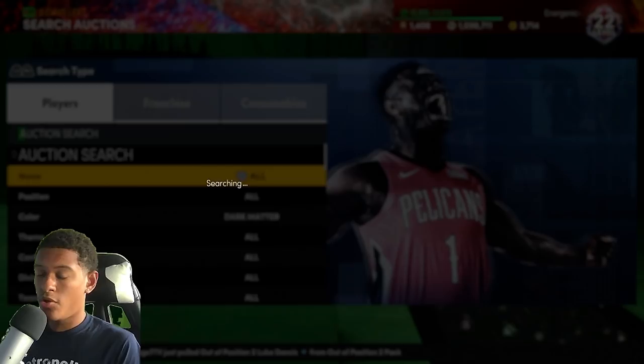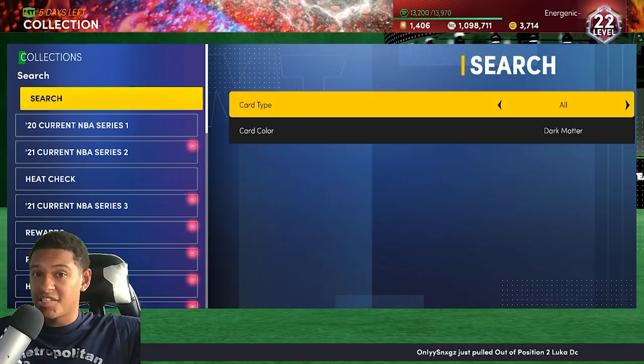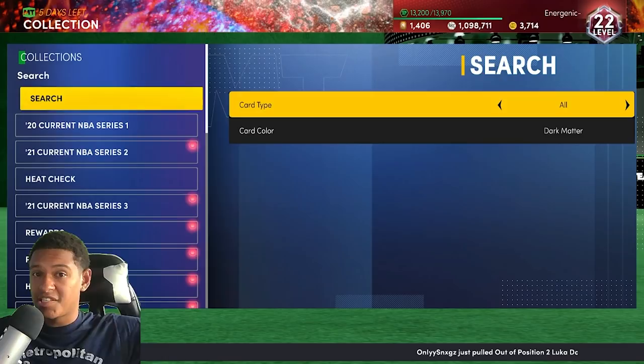The most efficient setup is: dark matter, 95k minimum buyout, enabled filter. Then continue to refresh. If you have all the cards filtered out that you don't want to see, just buy whatever pops up and keep sniping until you're at a million MT. If this video was helpful, make sure to hit the subscribe button — 58% of viewers are not subscribed. We just hit 60k and want to keep growing. Thank you so much, catch you in the next one!